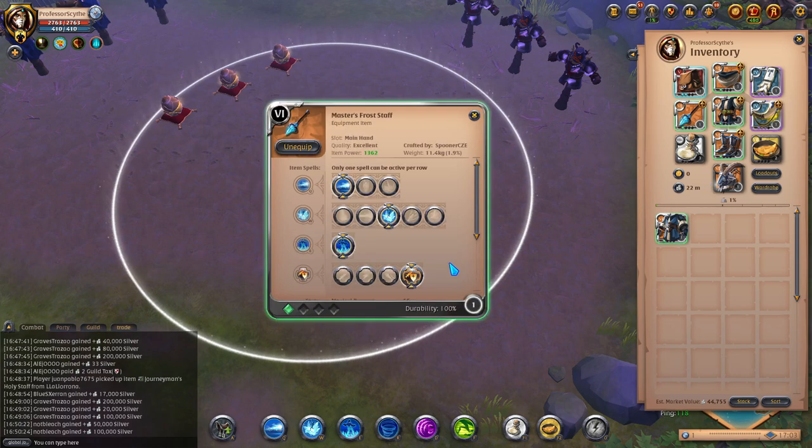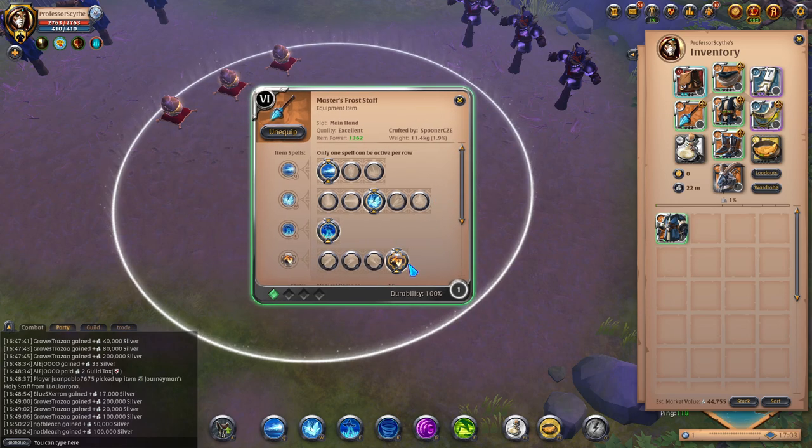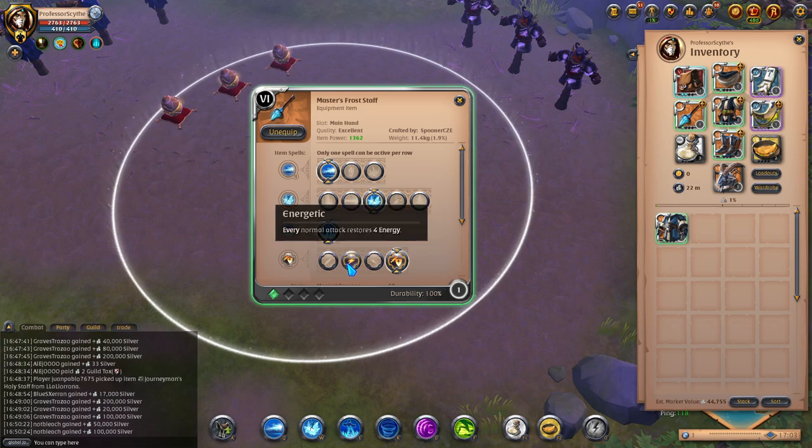Now to go over the one-handed frost portion of this video. The Master Frost Staff is the one I'm using. I've been using the Furious passive, which after every 5 spell casts increases your damage dealt. Aggressive Caster is another good one if you're using a Q2 build, which I'll show in a second. Energetic and Frost passives you're not going to want — the Frost Staff is not an auto attack heavy weapon, it's more ability based. These two passives are essentially void.